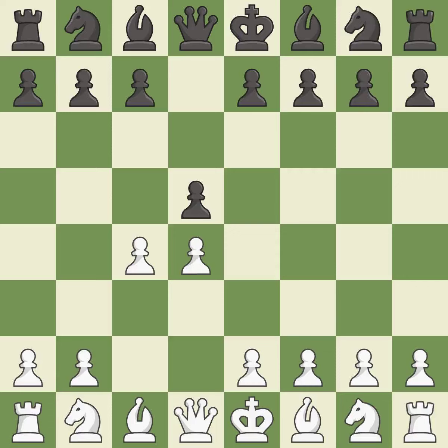The queen's gambit offers up a wing pawn to attack the center and distract black from the e4 square. In the Slav defense, c6 supports the d5 pawn. Nc3 attacks the d5 square and starts the fight for the e4 square.